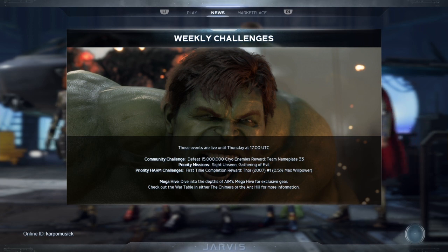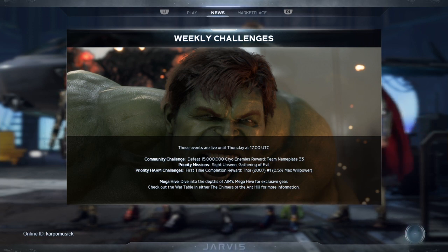The priority missions will be Sight Unseen and the Gathering of Evil. And the priority harm challenges — the first time you complete this harm challenge, you will get a reward. It will be a comic book, Thor number 1, 2007, which will give you 0.5 max willpower. And we have the MegaHive returning.